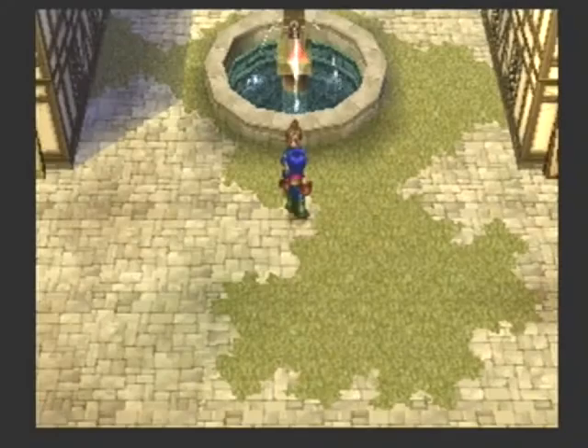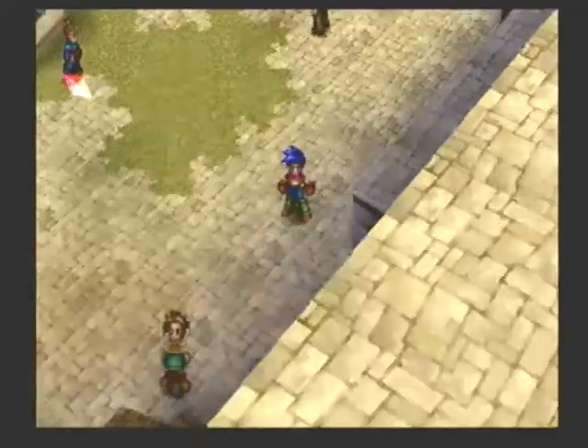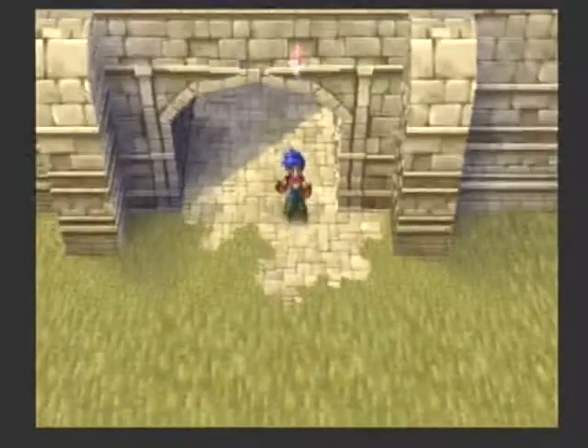Alright, I healed up, and I set my accessories back to the way they were, and I brought in Kenaan, Brad, and Lilco. Loka has 3000 HP now, and Kenaan overtook her for HP. I figured she would soon. Did we reach the 3000 mark? I hope so.